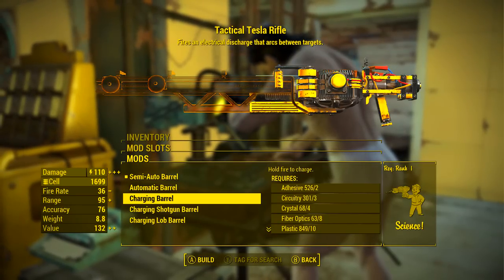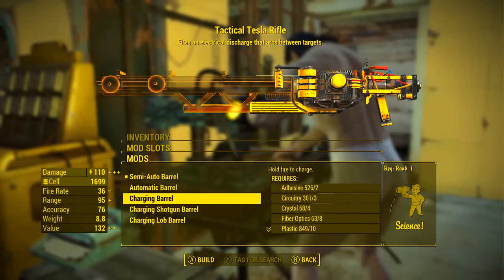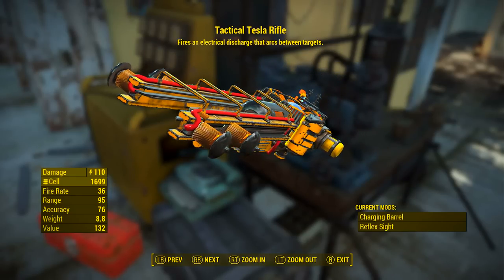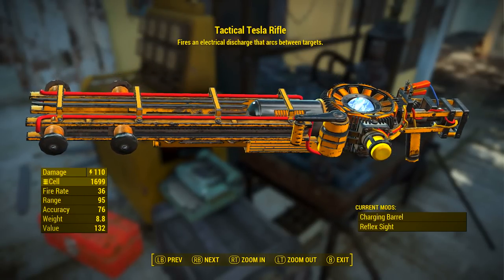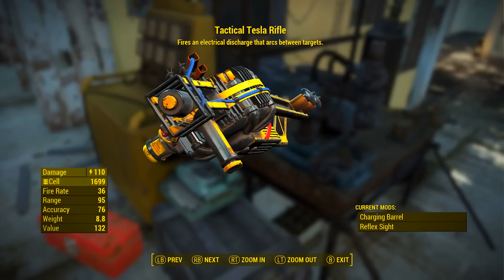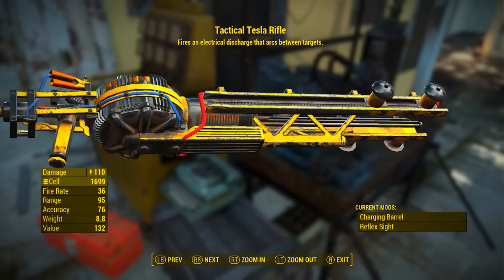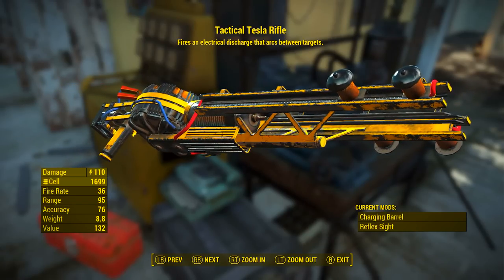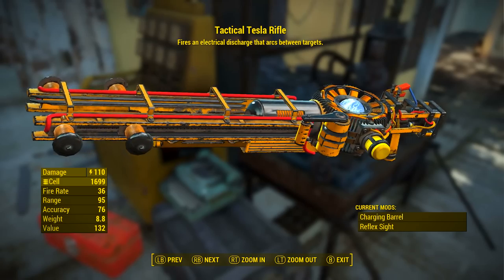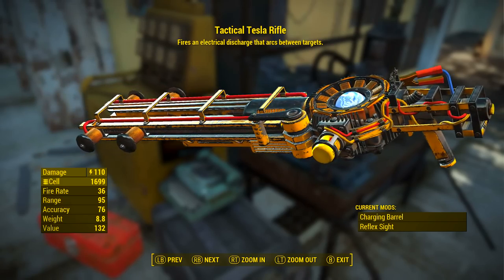The next mod we will be looking at for the Tesla rifle is the charging barrel — hold fire to charge. Once applied, we have a tactical Tesla rifle that fires an electrical discharge that arcs between targets. It has a base electrical damage of 110, uses the fusion cells as ammunition, its fire rate is 36, its range is 95, its accuracy is 76, its weight is 8.8, and its value is 132.